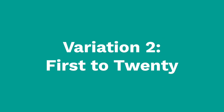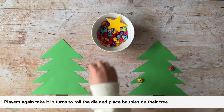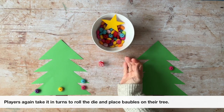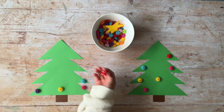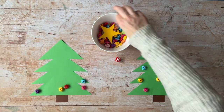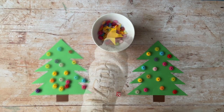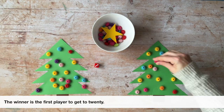Variation 2: First to 20. Players again take it in turns to roll the die and place baubles on their tree. The winner is the first player to get to 20.